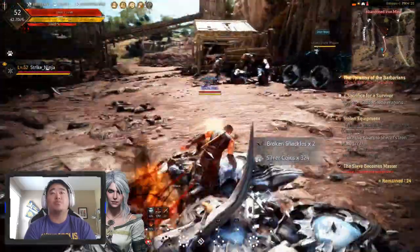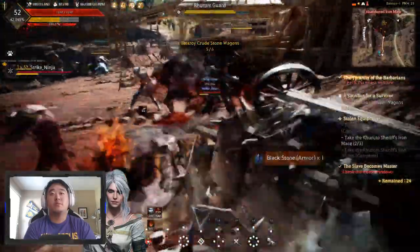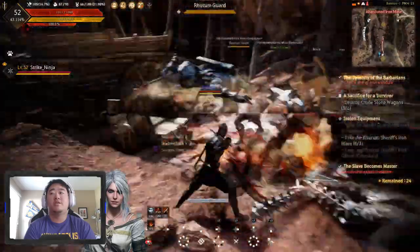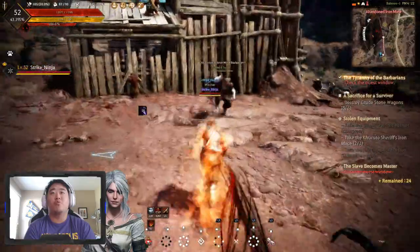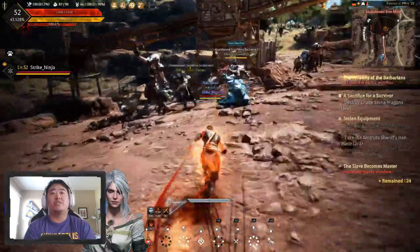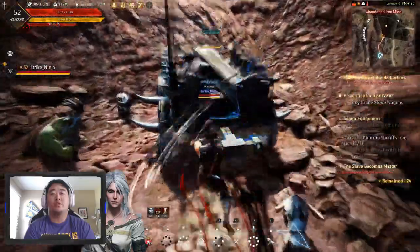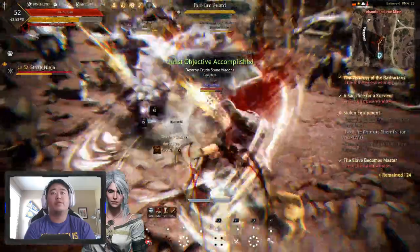I obtained a question mark item. I still need to get one sheriff's iron mace and destroy one more wagon — there's probably more, I accepted like six quests. Hello everybody, why don't you follow me over here. There's my last cart, so let's destroy the cart, attract everybody and their mother, and let's dance.